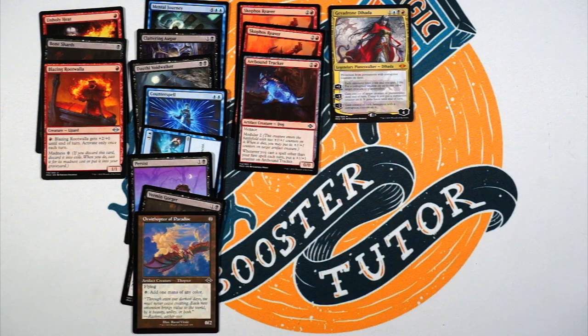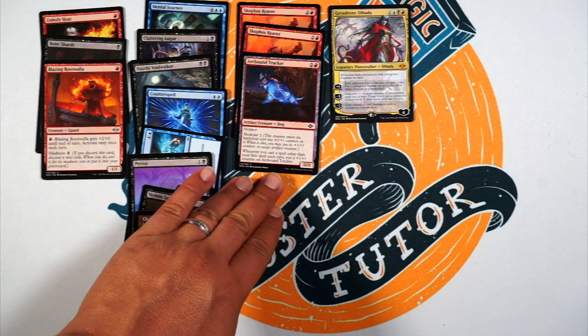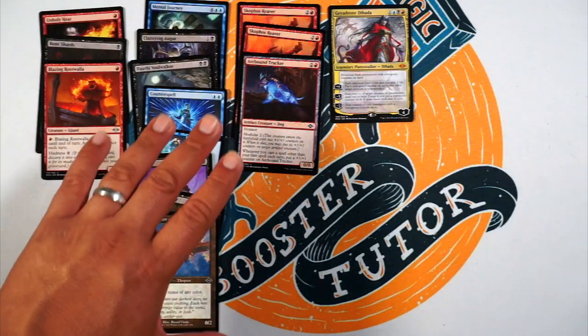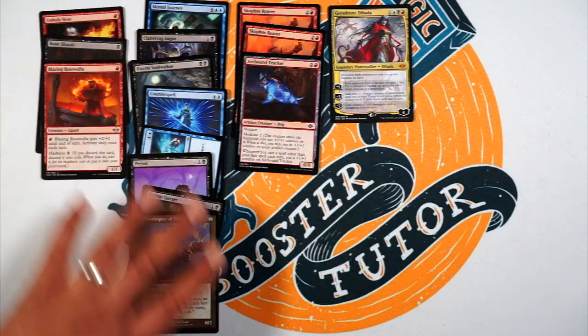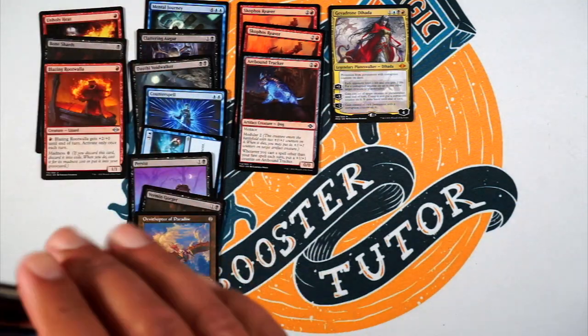Arcbound Tracker — this one's interesting. Three mana for a two/two, the madness is like ew, that's not great. And the modular — I guess I could put it on the Ornithopter. But whenever you cast a spell other than your first each turn, put one +1/+1 counter on it. So madness makes things cheaper, and I have a lot of like one and two drops here, so it could be good.